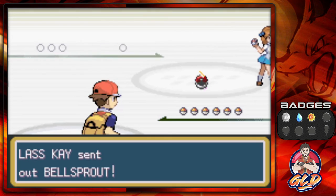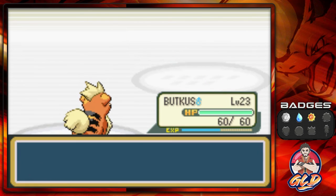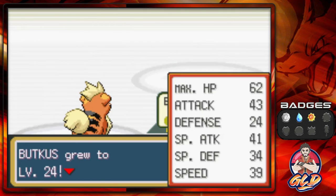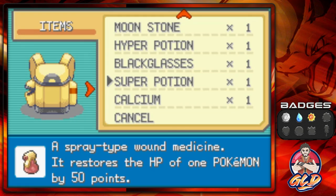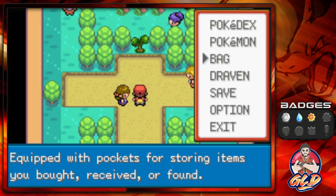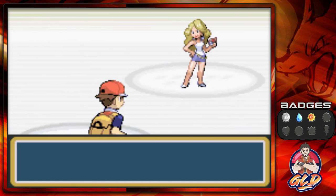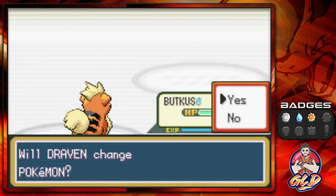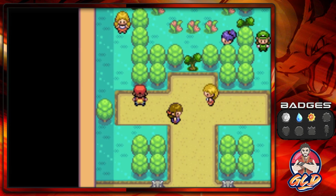The Celadon City Gym leader is Erica, who uses Grass type Pokemon. Also make sure to have Cut because this is one of the few gyms that requires it. Taking on Lass Kay — she comes out with Bellsprout, Butt Kiss uses Ember, then she sends a Weepinbell and we get paralyzed. Butt Kiss grows to level 24 and is sweeping through these trainers.